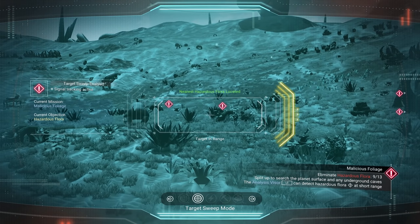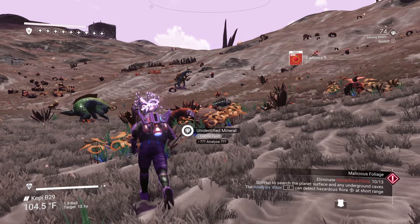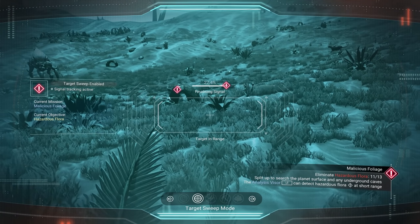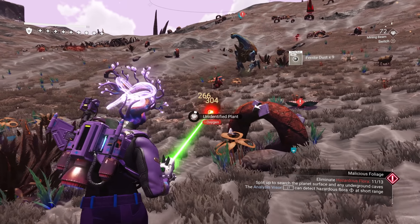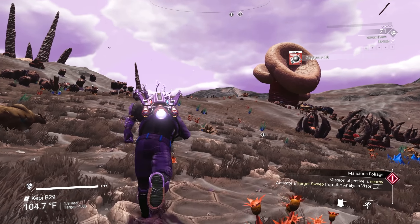As far as I know, you don't have to get the specific ones that are marked — it's just marking the ones that are closest to you. So you can go off and get other ones as well. I would say just use your sweeper because it's a lot easier. And there we go — done! We got all those.